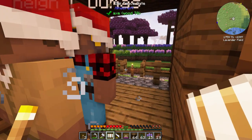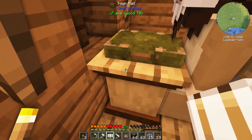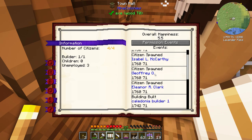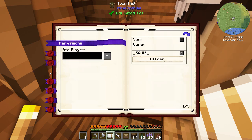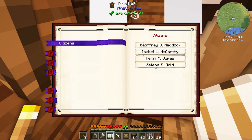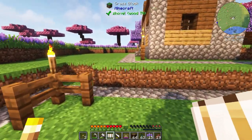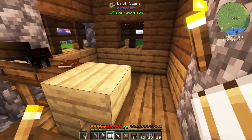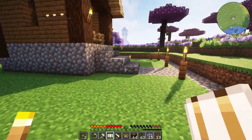Mine Colonies is such a deep mod, it's so cool - there's so much to it. Look at all this information: permission, overall happiness, builder, children, unemployed, player citizens. We have four citizens - Isabel, Jeffrey, Rainy, and Selena - but I only see three dudes. Where is our fourth colonist? Maybe he's inside this building. No, he's not in the builder's hut - maybe he died, I don't know.